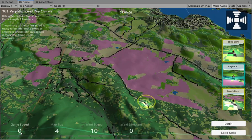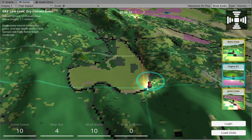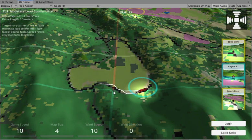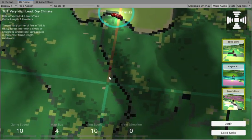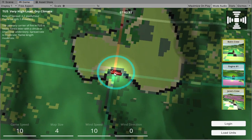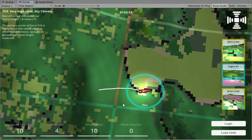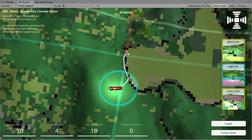Let's increase the game speed — let's say 10 — and we'll grab the engine here. The engine can only be on the road, but it does look for any kind of road tile within its effective radius. If it tries to go off-road it will stop and try to come back.